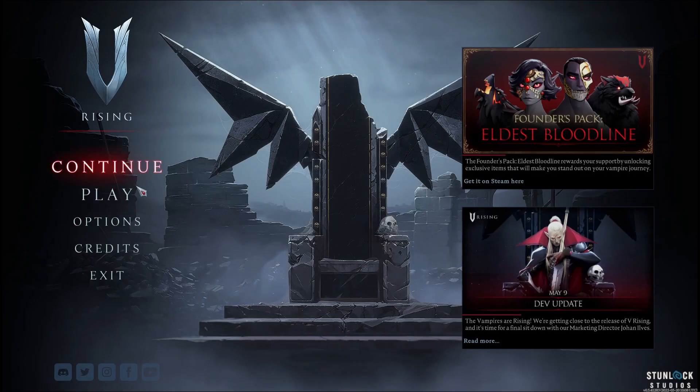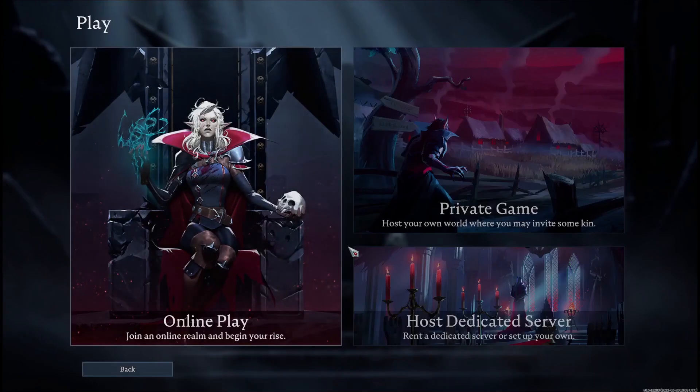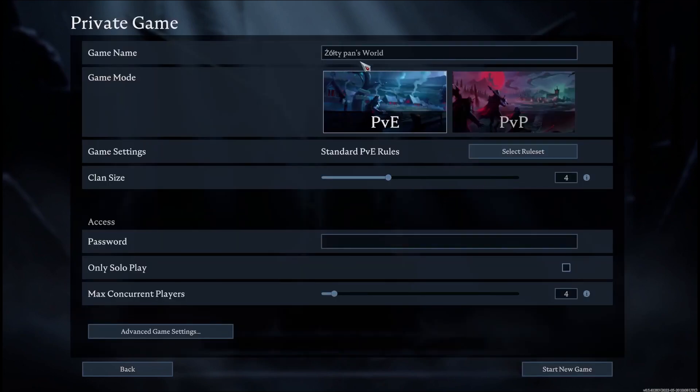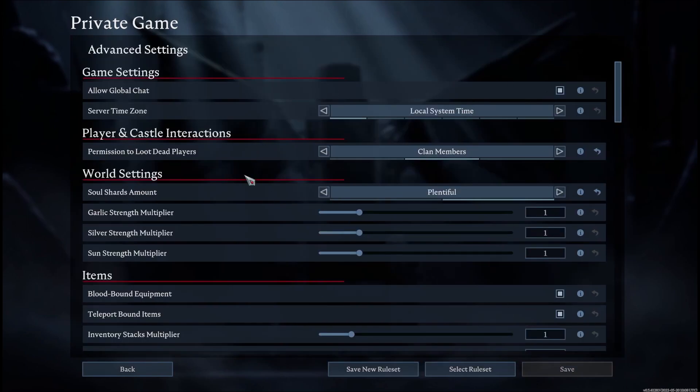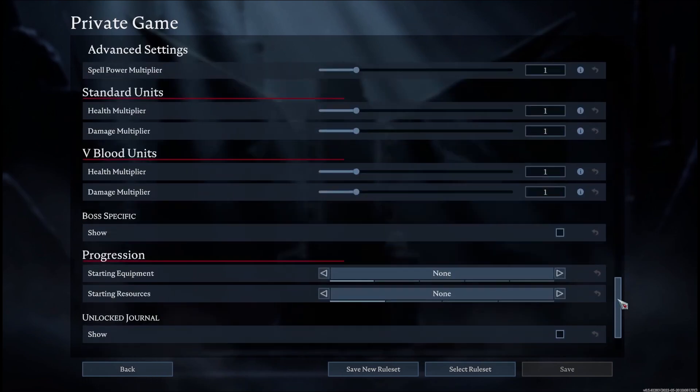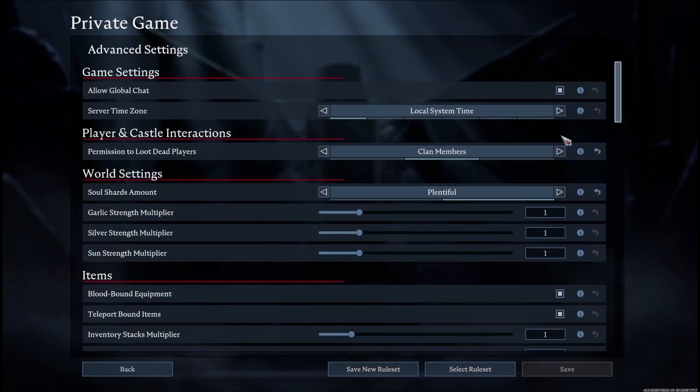In this video I'm going to show you and explain all of the advanced server settings for vRising. To access them, open the play button, go to private game, click on advanced game settings, and right here you'll be able to change any of these settings. There's a lot of them and I'm just going to go through all of them and explain what they do.